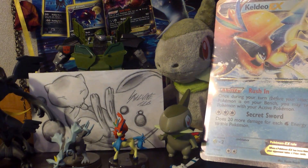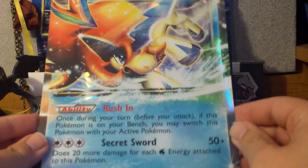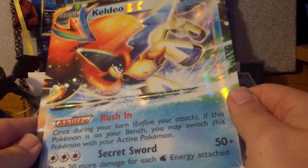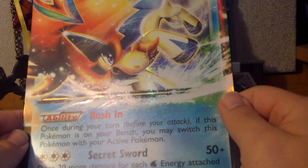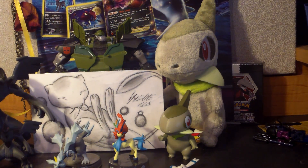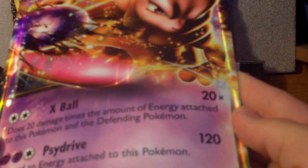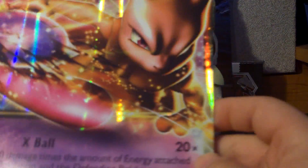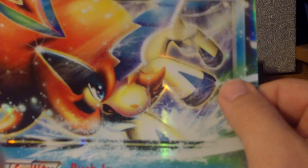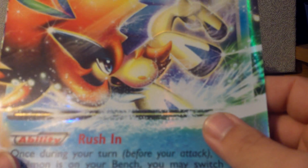And I got three online codes. But here is the Keldeo again. Like I said, not as glossy — I'm kind of disappointed that it's not as glossy as the Mewtwo. If you look at Mewtwo, he's got a real nice gloss to him. And then the Keldeo doesn't really have any gloss at all. It's just a hollow pattern, which is kind of disappointing. I'm hoping that the actual EX cards are not going to be like that — that'll be really, really disappointing.